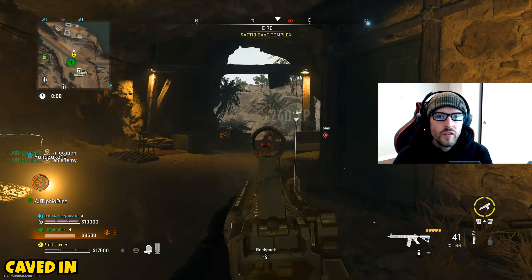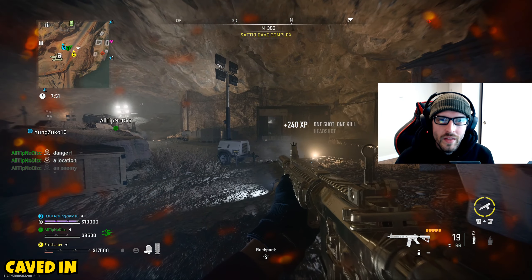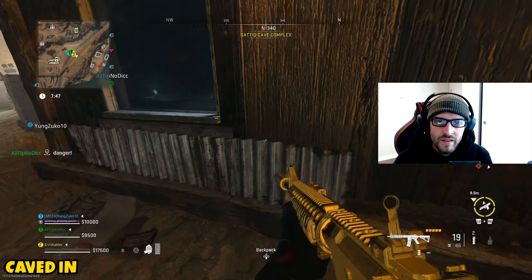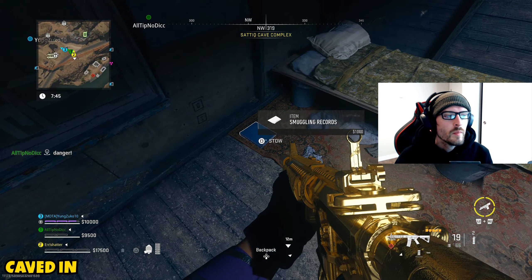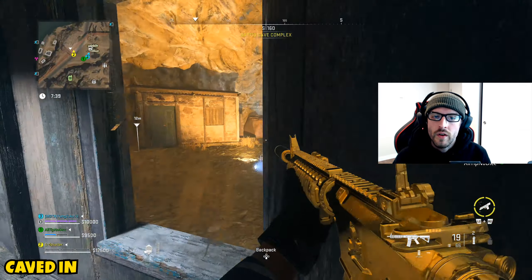Once you go into the actual cave itself there are some AI, but it isn't super overwhelming and should be easy to clear out. Go into the little building, find the smuggling records on the ground, pick them up, and you'll see an interact option to place those sensitive documents down. Place them down, but you won't be out of the woods yet — you'll still need to find your closest exfil and get out safely.